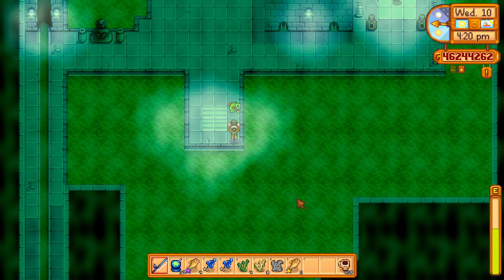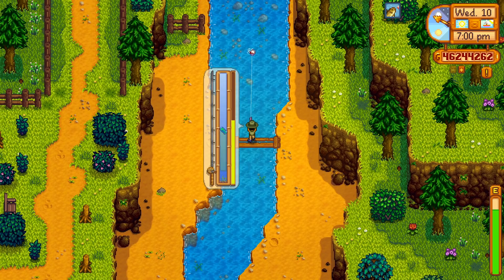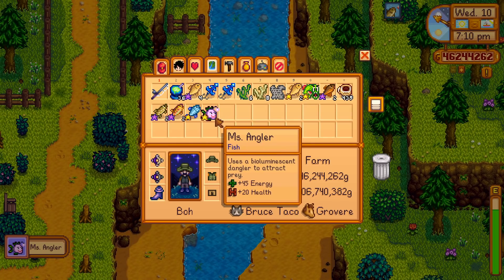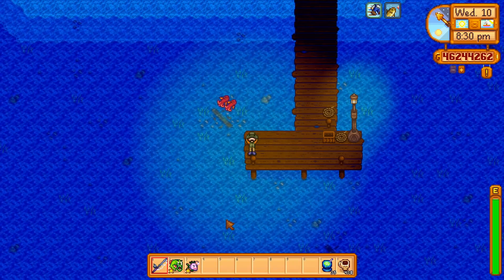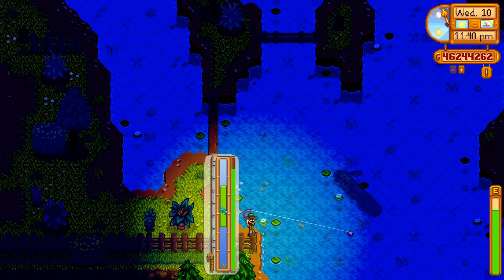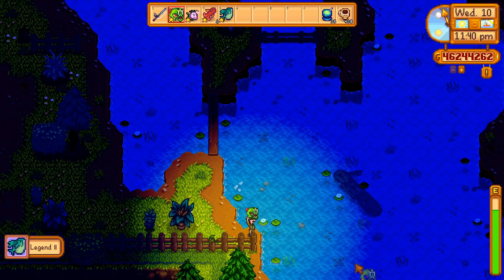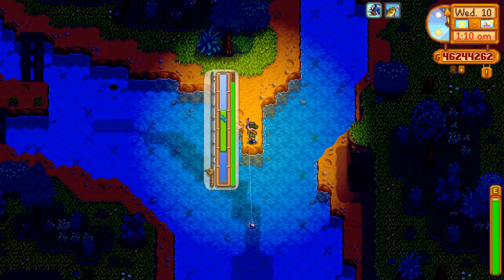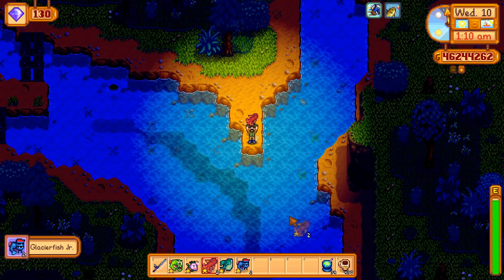Head down to the sewers for the Radioactive Carp. Miss Angler can be caught fishing north of the Wooden Bridge in Pelican Town, above Jojomart. Son of Crimson Fish can be found by fishing on the East Pier at the beach. The Legend 2 can be caught by fishing near the log that's underwater at the mountain lake. Finally, Glacierfish Jr. can be caught at the southern tip of the island in the forest.